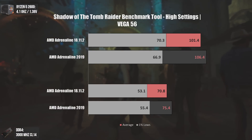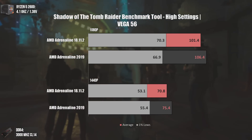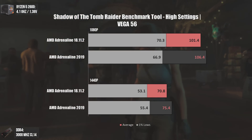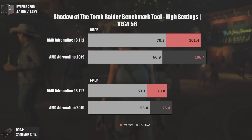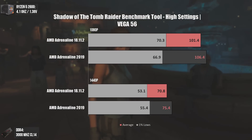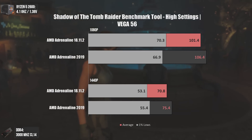On Shadow of the Tomb Raider we can see a mild increase in FPS. This happens due to an optimization in the newest drivers that makes my Vega 56 maintain higher clocks with the same overclocking settings and the same power draw — which is quite cool, essentially free performance.